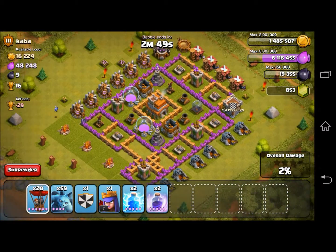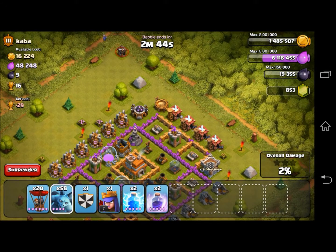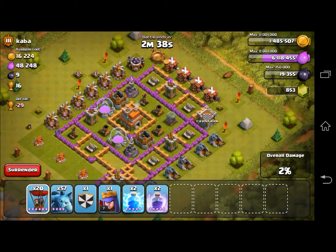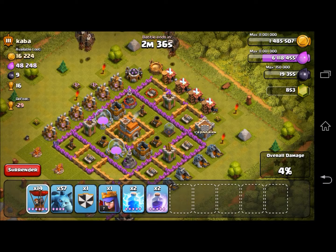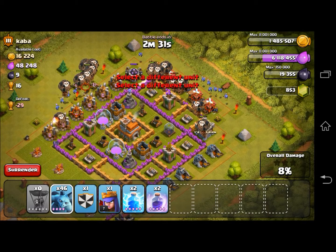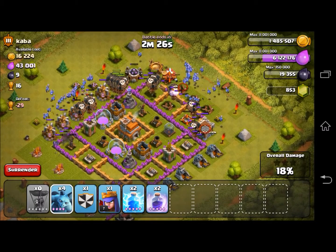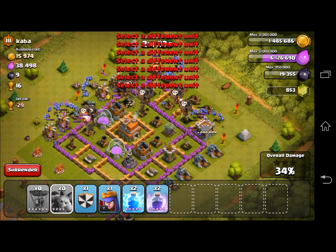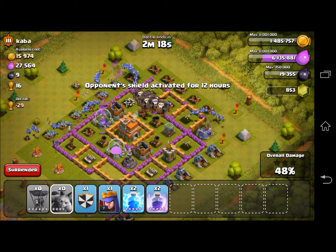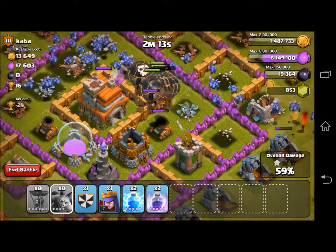I think we're going to have to go for the other builder huts. Let's see how many this guy has. There's another one out in the corner, and this one in the bottom. Now that that's out of the way, let's drop our balloons. We've got some level 6 balloons, followed up by a bunch of level 4 minions. This should go better than the last raid — pretty much anything's better than that, because that was really bad. There's a reason I didn't show you guys that raid.